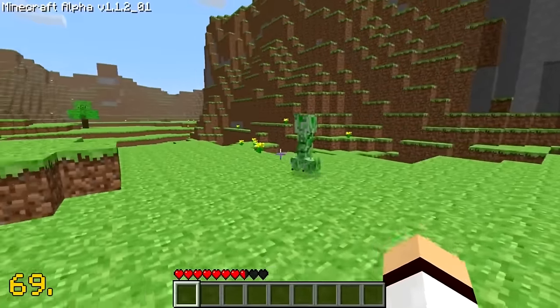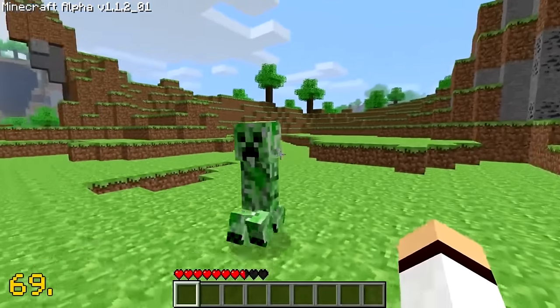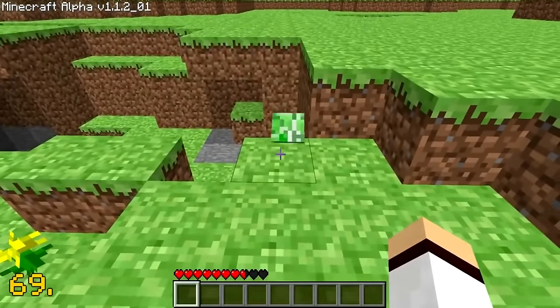The reason why creepers are their bright green colour is because Minecraft creator Notch wanted them to blend in and be camouflaged with Minecraft's old world terrain, which at the time was a bright green colour.